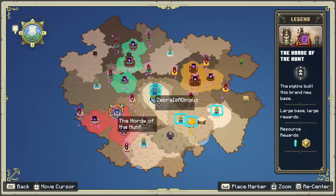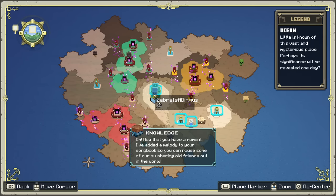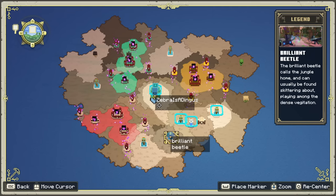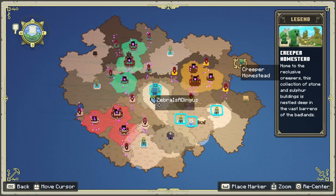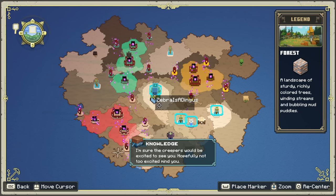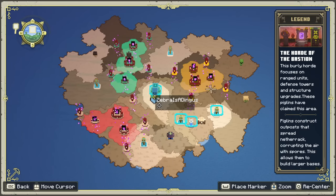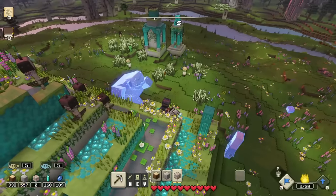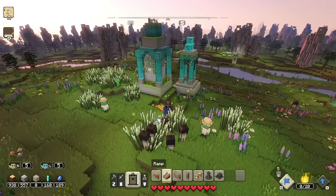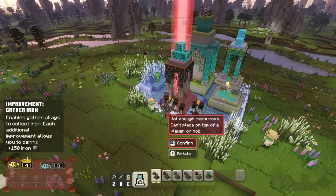There is a new piglin base in the world — their hunger spreads like a sickness. Now that you have a moment, a melody has been added to your songbook so you can rouse some of our slumbering old friends out in the world. So yeah, things like the brilliant beetle and the first of oak — interesting. And the creeper homestead — these are really cool. I'm sure the creepers would be excited to see you, hopefully not too excited mind you. And then there's the Horde of the Hunt — a new piglin stain spreads in our world. And then the Horde of the Spore. So there are different areas we can explore and sort of clear out the piglin invasions. Definitely something we'll work on. We have one of these gather iron improvements set up over here.